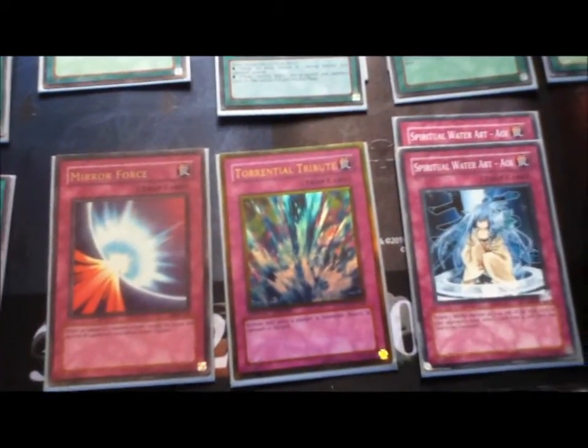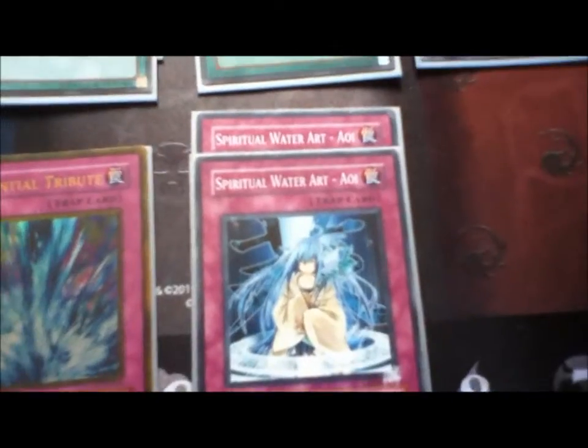And the 4 Traps are Mirror Force, Torrential, and 2 AoE. AoE is kind of a tech card. I really like it myself. It just kind of screws with Exodia, Samurai, whatever.